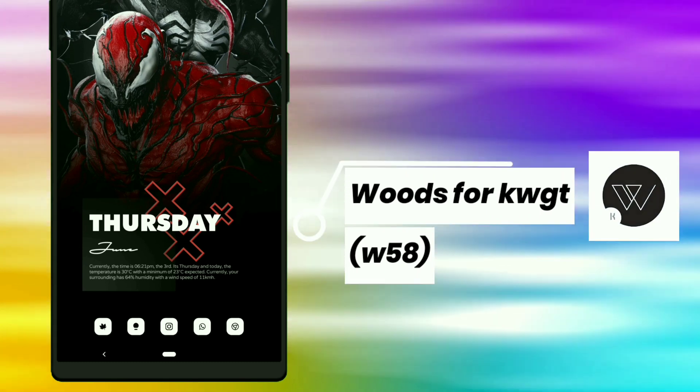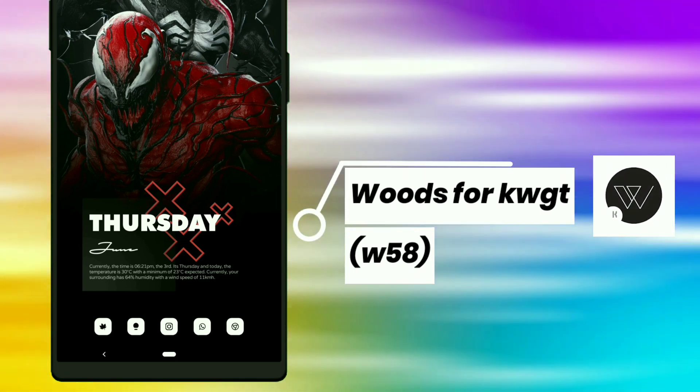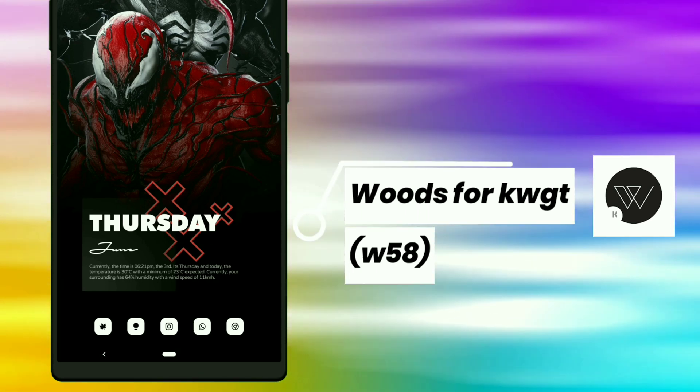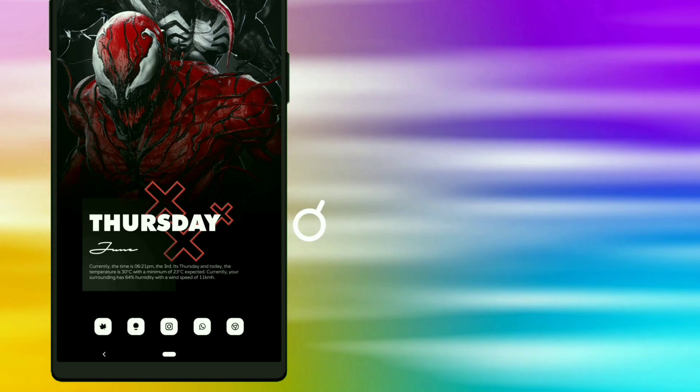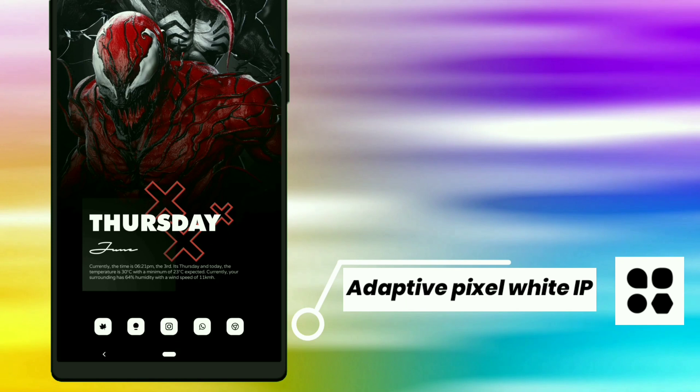For this Venom setup, I used a widget from Woods for KWGT. It provides all information such as day, date, month, time, and weather forecast. I selected icons called the Active Pixel White icon pack for this setup.